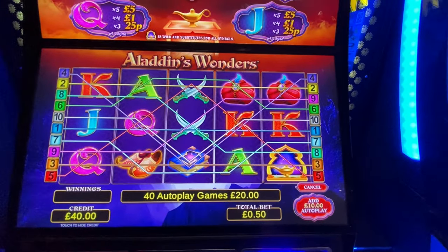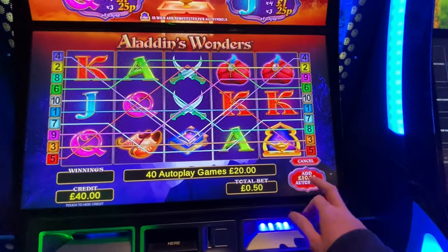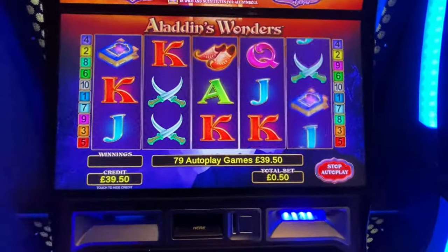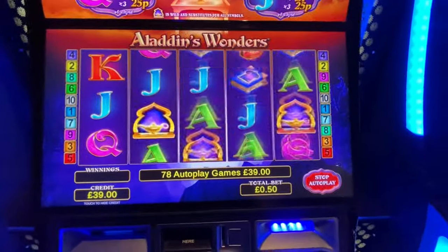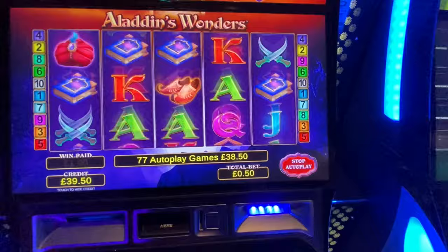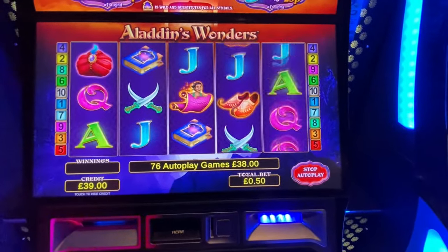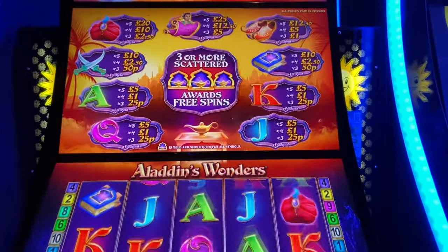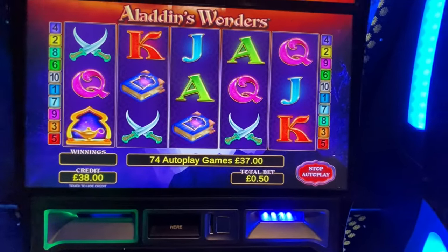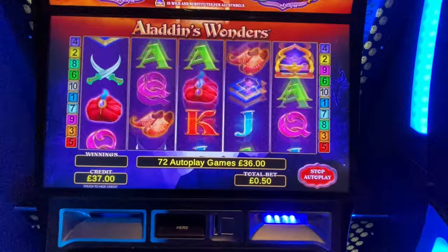Welcome guys to another session on slots. This evening I'm going to start on Aladdin's Wonders tonight, 50p stake, £40 in. Turn the volume up — yeah the volume is up. So three of them needed. Yeah, three of them in triggers the natural bonus — easier said than done normally.